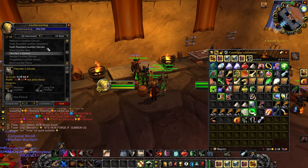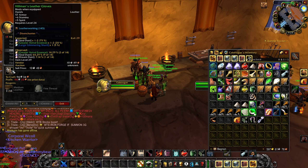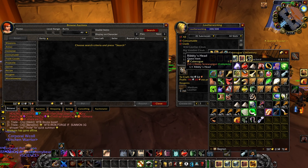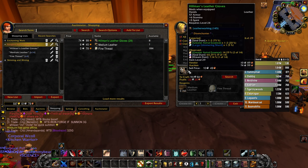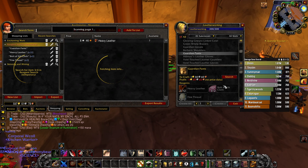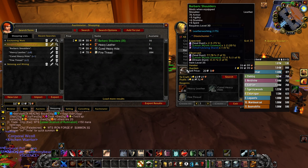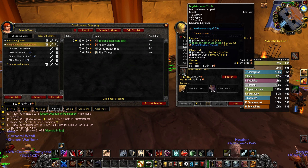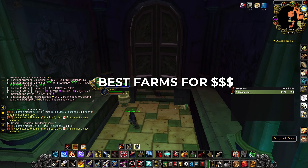This doesn't only work with tailoring - it could also work with leatherworking, though right now prices are a little too high to make money off it. For example, Hillman's Gloves require 14 medium leather and four fine threads, and it's about 93 silver to craft, which is quite a bit. We could still make some money, but the chance of losing is much higher. Heavy leather and cured heavy hides are quite expensive on the auction house, so we'll skip leatherworking for now. Hopefully that gives you some insight on how to work the auction house.